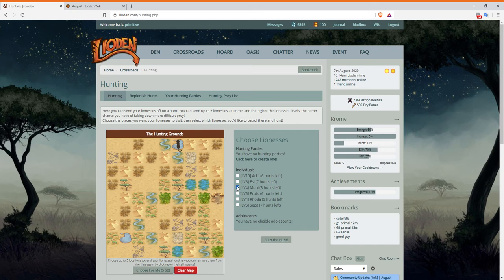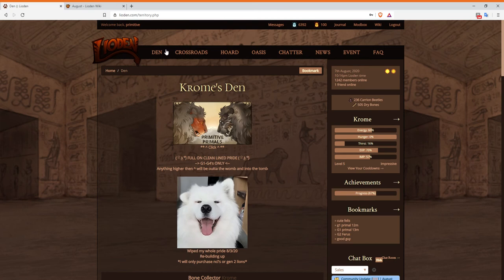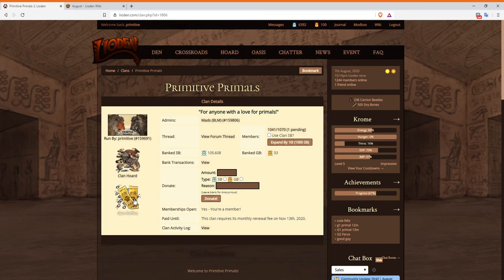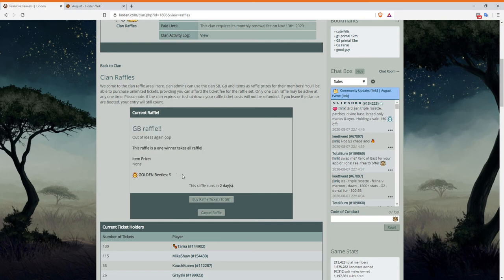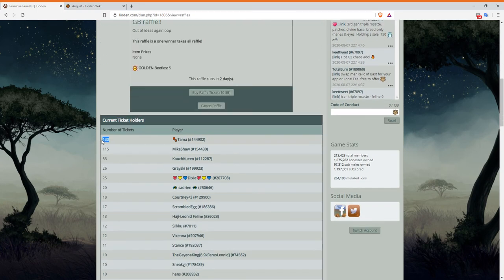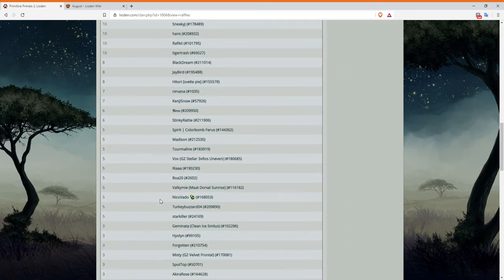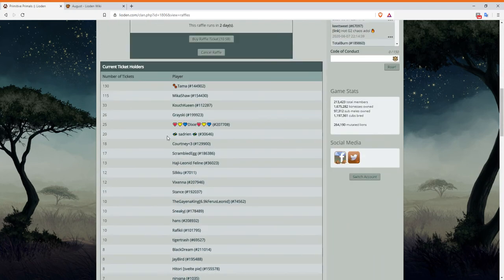There's another way — it's a bit of a gamble, but I recommend joining a clan. Most active clans will have raffles where you could get five golden beetles for 10 silver beetles or however many tickets you buy. My clan, Primitive Primals, is a pretty big clan so you have a lower chance of winning there compared to joining a smaller clan.